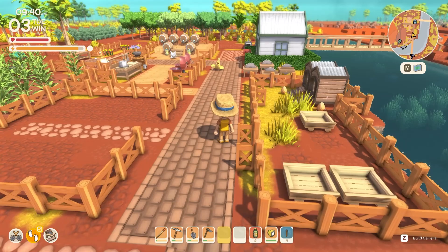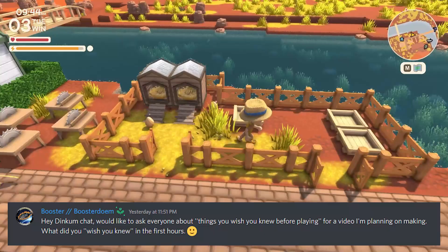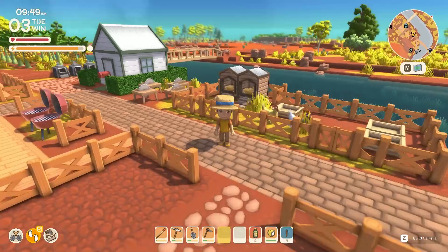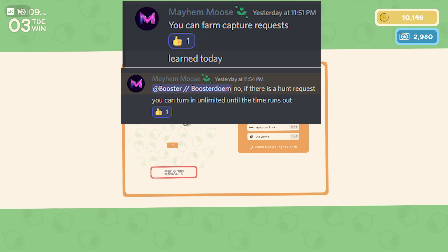I asked in the Dinkum Discord: 'What did you wish you knew in the first few hours?' From Maya Mouse: you can farm capture requests — you can turn them in unlimited times until the time runs out. So if there's a 'hunt turkey' quest for two days, you can make a ton of traps and keep turning them in.